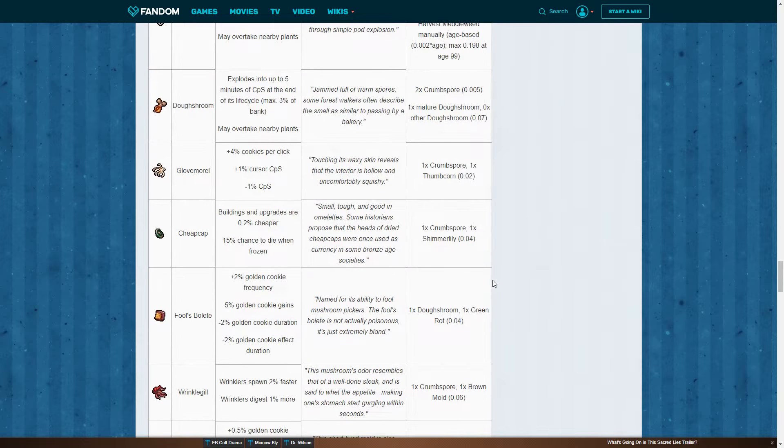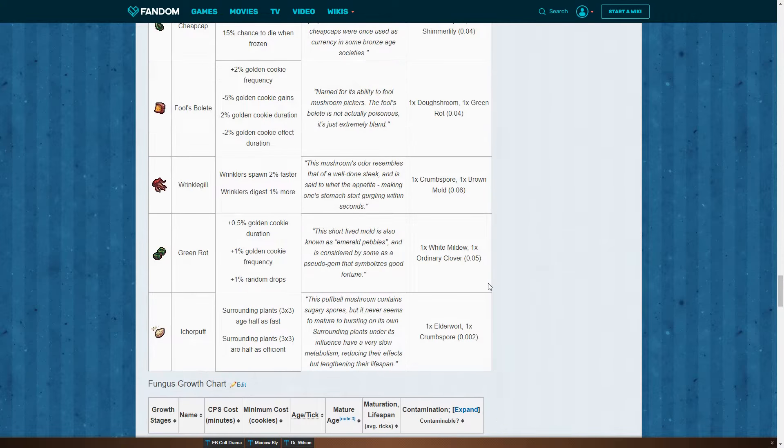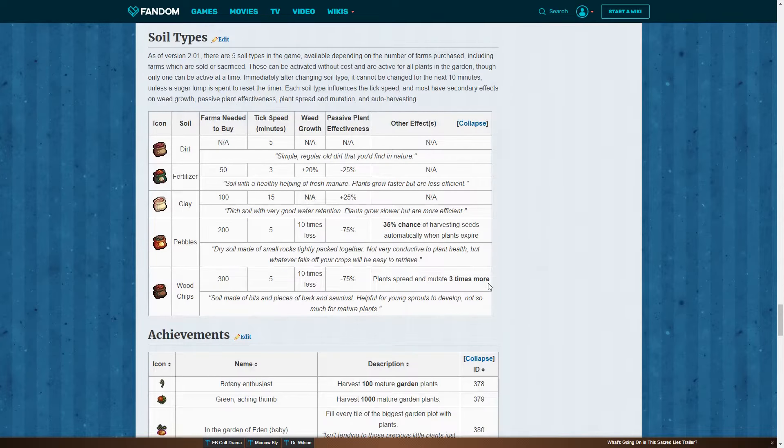There are fungi that show up sometimes, there's fungus, there's weeds, and there's plants essentially. Weeds are probably a subset of plants. Those are the soil types as well, which have different effects. The soil has different effects depending on what soil a plant is in. You can go for maximizing the amount of ticks — meaning plants will grow up faster, you can harvest them earlier, and they will probably mutate faster because of that growth rate.